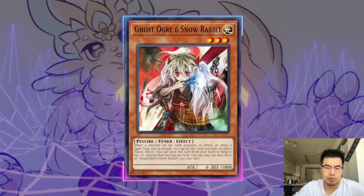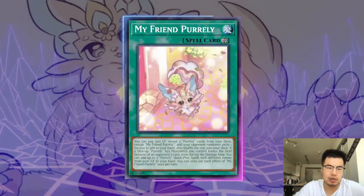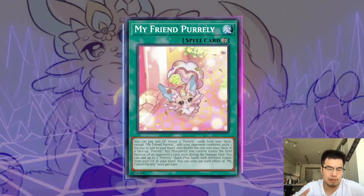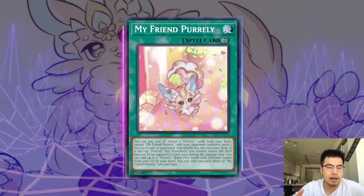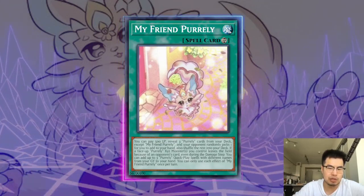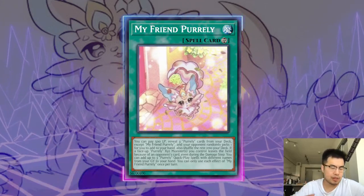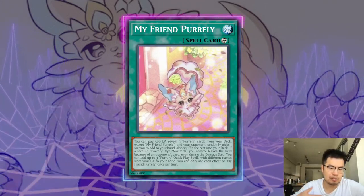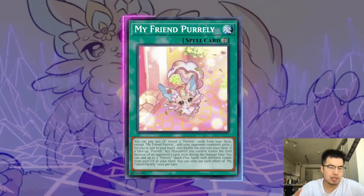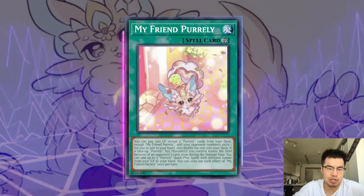Ghost Stoker is actually not bad. The first thing it stops is My Friend Purely — they have to activate it first as a continuous spell card and then use the effect by paying 500 life points. So on the ignition effect, you can Ghost Stoker it and it's kind of a two-for-one: you get rid of My Friend Purely as a one-for-one, and you also get rid of it on your turn so it's not on the table. They could activate a second copy from hand, but they won't be able to use the effect to search because that's only once per turn.